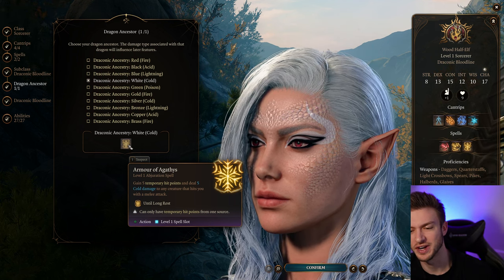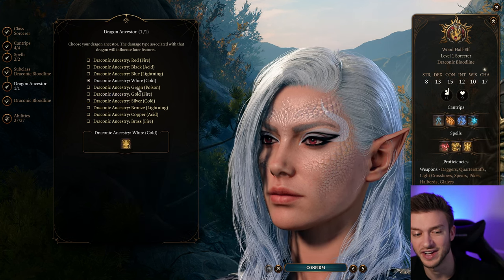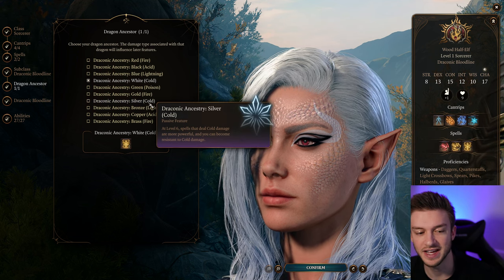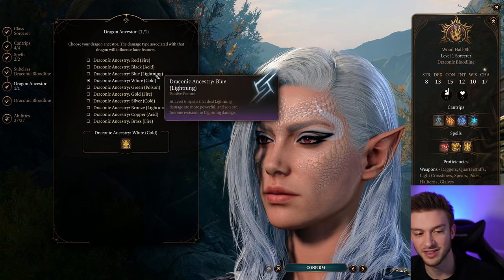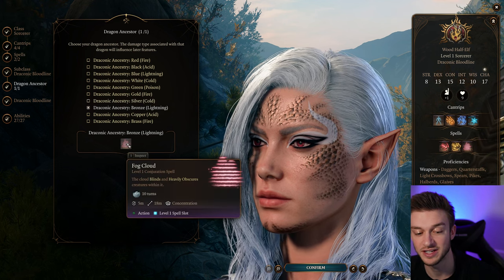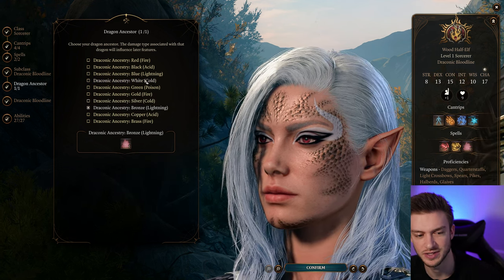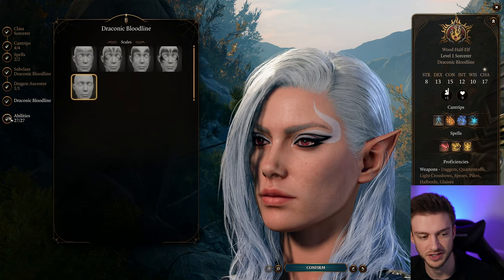For this build, we're going to go with White Dragon — it matches the theme I've got going on. I think cold damage is very underrated. There's also Silver if you want Feather Fall, but I do prefer the Armor of Agathus. If you want lightning, go with either Blue or Bronze. Fog Cloud can be pretty useful for utility, but you can do whatever color you want.